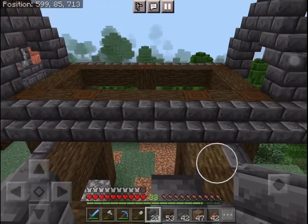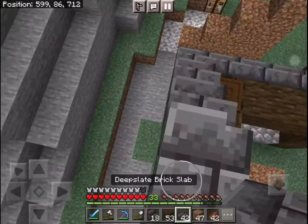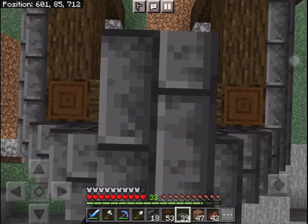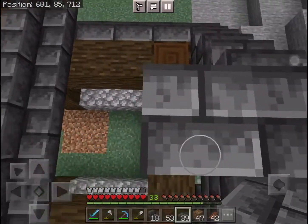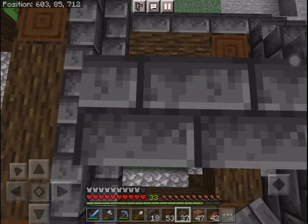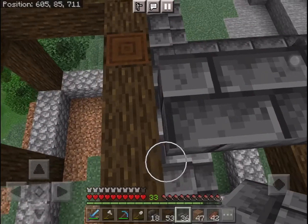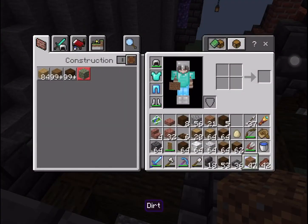I'm going to put this all the way up to the top with an upside-down stair, a normal stair facing this way, and two brick slabs. We're also going to connect this up to the main building, because connections are good and non-connections are not so good. I'll be using copper for the roof of this building, so let me quickly grab some copper.